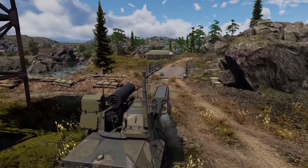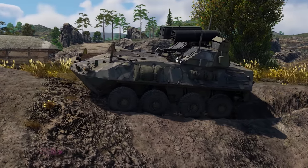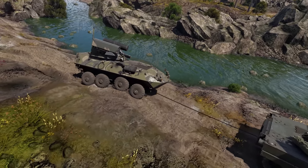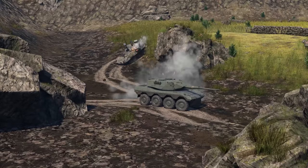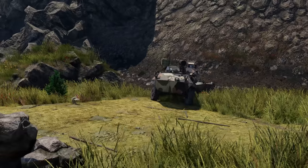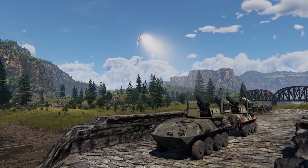And speaking of chassis — eight wheels ensure outstanding mobility on solid ground, but feel kind of unsure off-road. Sometimes it's better to take the longer road than sink into mud on the shortest path. A few other advantages include amazing elevation angles and an exceptional aiming speed — one that tanks at this rank can only dream about. Add some thermals and a laser rangefinder, and the LAV AD is superb at any distance and time of day.